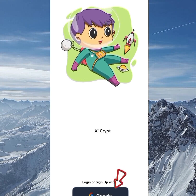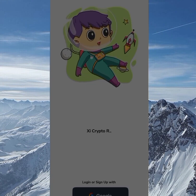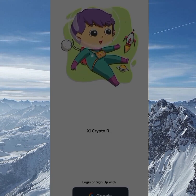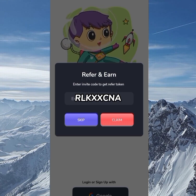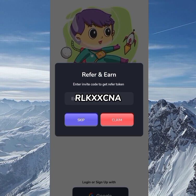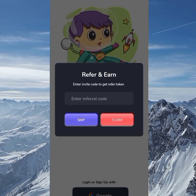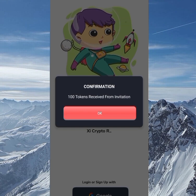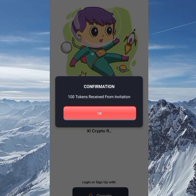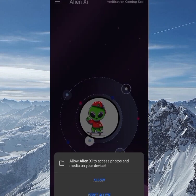Once installation is completed, click open, then accept access to your mobile phone. The next thing to do is log in with your Google account. Once you click on Google sign-in, it will pop up your Google account. After signing up, you'll see a referral input — enter my referral code because if you skip it you won't get the 100 AXI tokens. As you can see, I have 100 tokens received from invitation.